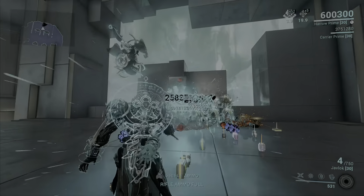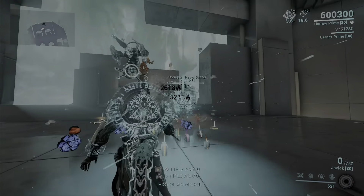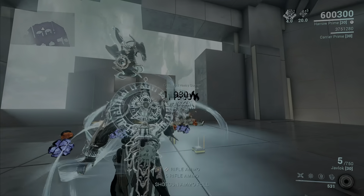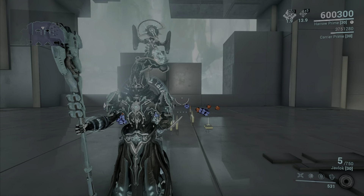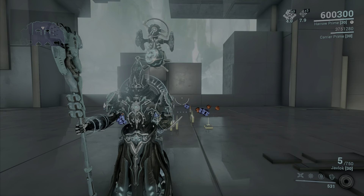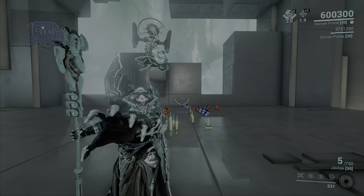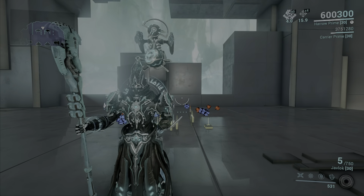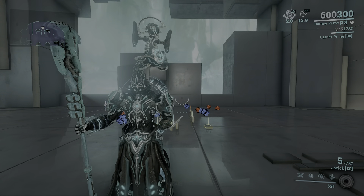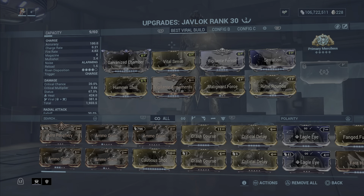You'll see some of the big critical hits — the white ones. Some pretty good damage happening as well. For a Riven, aim for critical damage, multi-shot, and status chance. If you can't fit all that in, critical chance is probably most important, then status and multi-shot or critical damage — up to you guys.